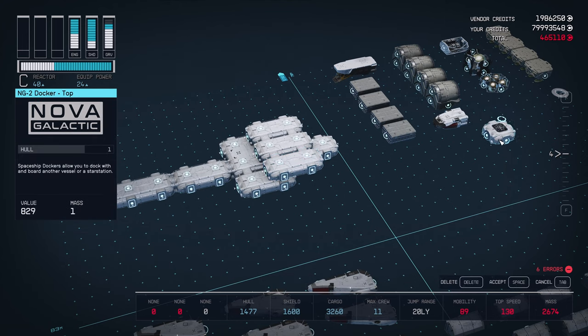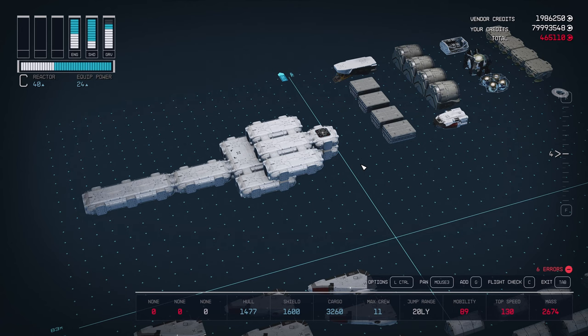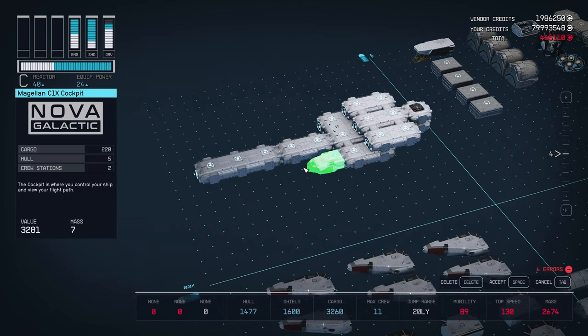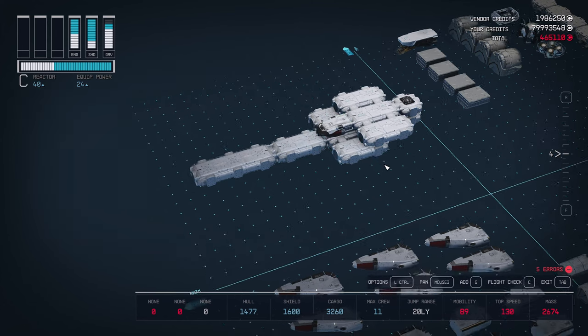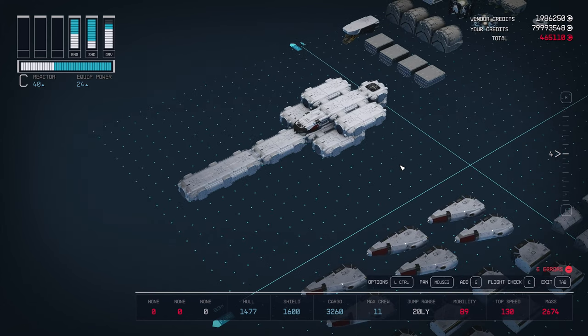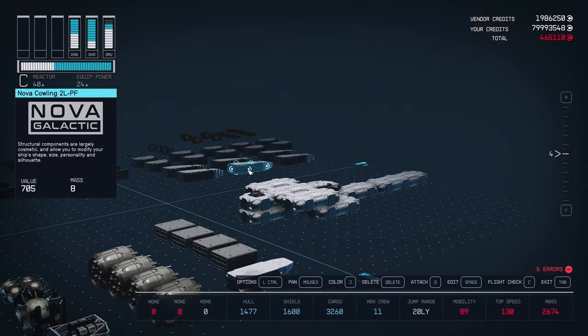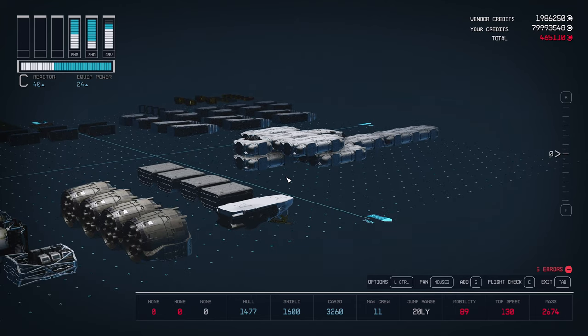Take your top docker and place that above the armory at the back of the ship. Take your cockpit and place that at the center hook point of the top hab structure. Next, we're going to place our drive and engine sections. This requires pieces to be attached in a particular order, so bear with me.